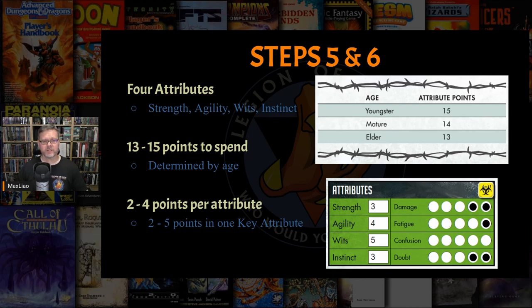Mutant Gen Lab Alpha characters have four attributes: Strength, Agility, Wits, and Instinct. These attributes form the base of the character's skills and actions, where each attribute point indicates one six-sided die. For example, a character with a Strength attribute rating of 3 rolls 3 base dice when attempting a feat of Strength; a character with a Wits rating of 5 rolls 5 base dice. Any time the character suffers damage, fatigue, confusion, or doubt, those injuries reduce the attribute rating and thus the number of dice the player can roll. Just know that your attribute values affect the number of dice you roll to succeed at actions.